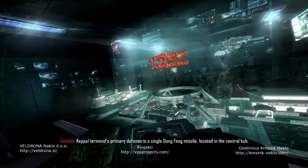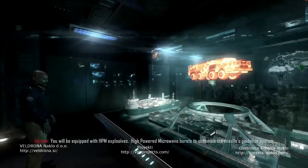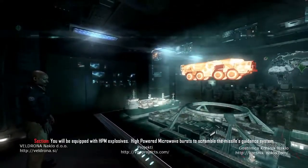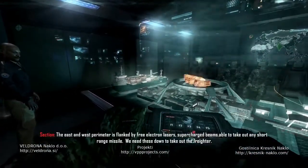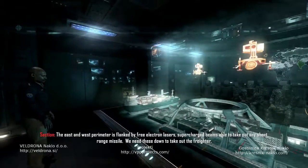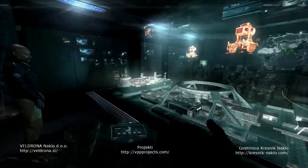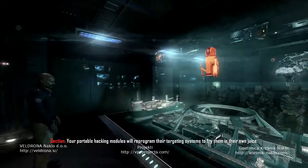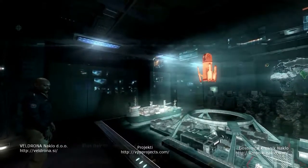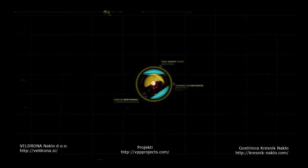Keppel Terminal's primary defense is a single Dong Feng missile located in the central hub. You will be equipped with HPM explosives - high-powered microwave bursts - to scramble the missile's guidance system. The east and west perimeter is flanked by free electron lasers, supercharged beams able to take out any short-range missile. Your portable hacking modules will reprogram their targeting systems. When their defenses are down, you call up the Kraken and we airstrike the freighter.